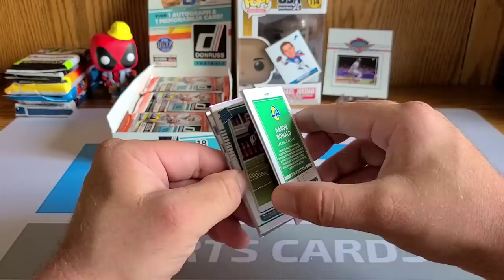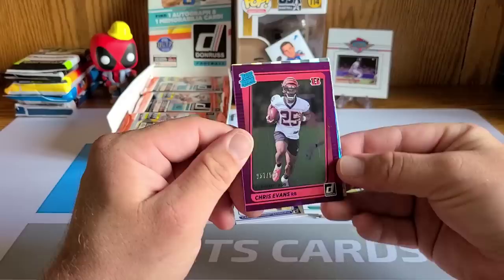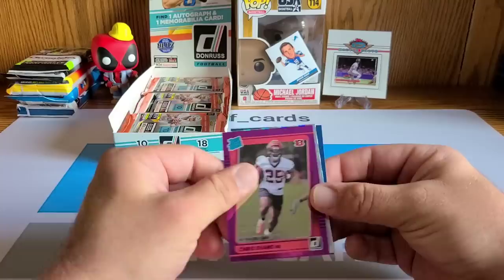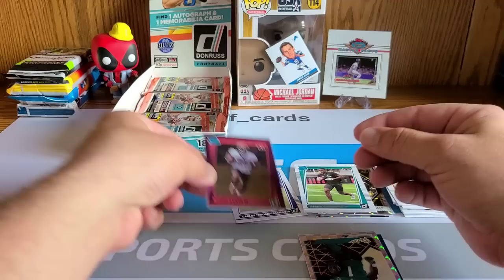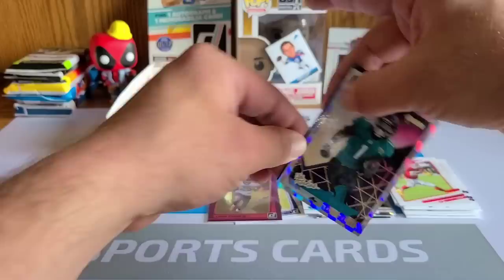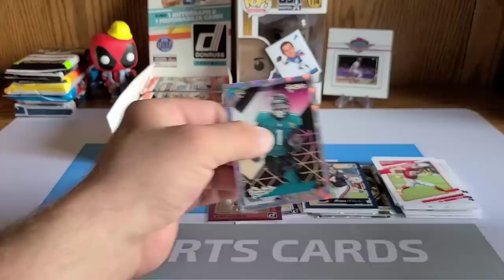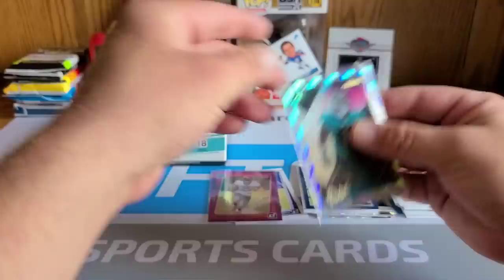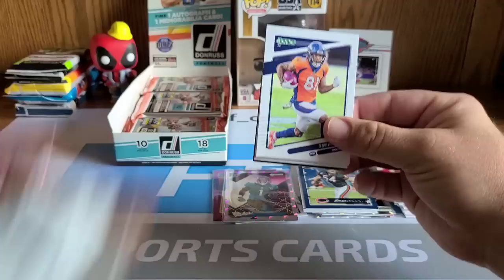Next backwards card is Aaron Donald — looks like they do two backwards cards in a row every pack. Travis Kelce and Aaron Donald. A Tyson Campbell rated rookie, and behind him a numbered rated rookie of Chris Evans, 275 out of 500. We'll sleeve him up — nice hit, we'll take it. Travis Etienne Jr. on the rookies — bummer that he's down for the year. Brian Urlacher on the Donruss throwback — nice look. All right, we need some bangers. Where's my Trevor Lawrence rated rookie? Where are you hiding in here?